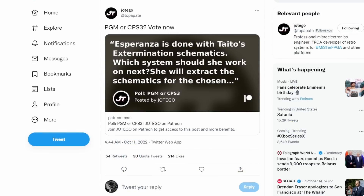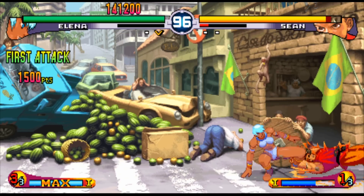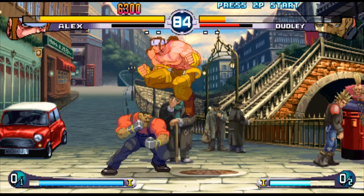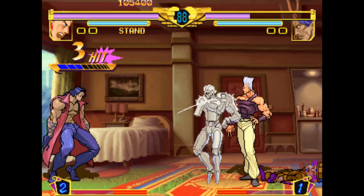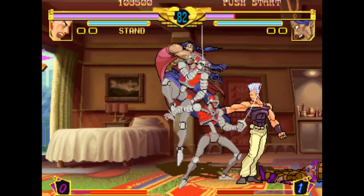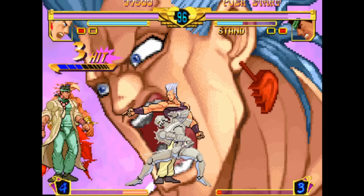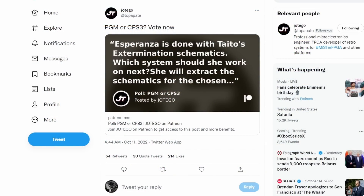He put up a poll asking what you wanted first — CPS3 or the Poly Game Master system, or PGM. There's a ton of fun stuff on the Capcom CPS3, but it is all fighting games and a relatively limited roster — really only about five actual games on the board. It's quite an expensive PCB to collect for; if you want to get a multi of it running, it's probably going to be around $1500, so it will be great to see this come over to MiSTer as the easiest and cheapest way to play outside of software emulation.